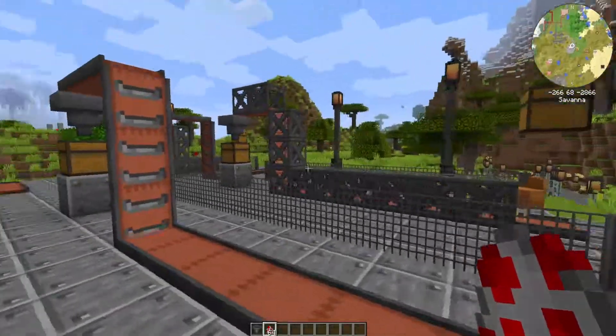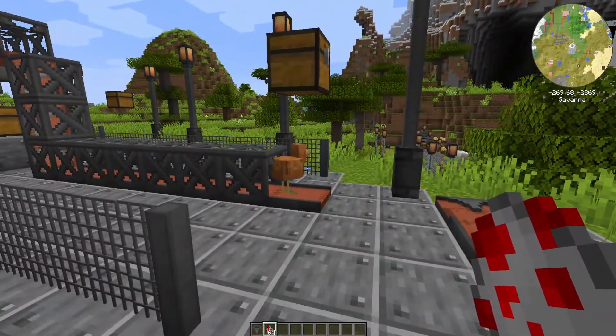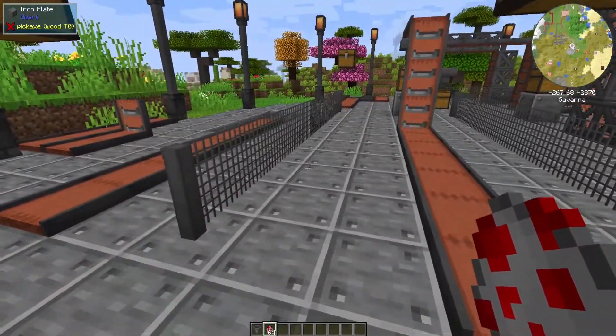If you simply take some blocks and build yourself a little wall all the way around the conveyor belt, it'll guarantee that the chickens, zombies, or whatever mob you're spawning isn't automatically jumping off before it gets where you need it to go.